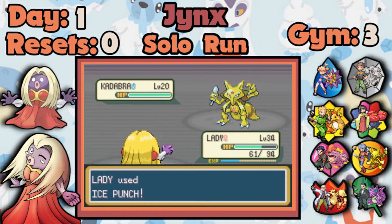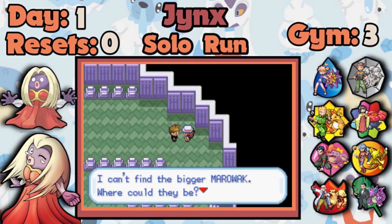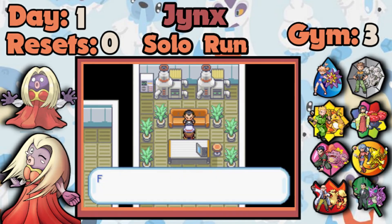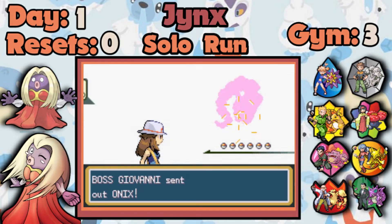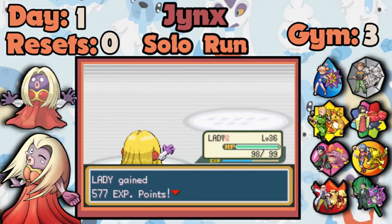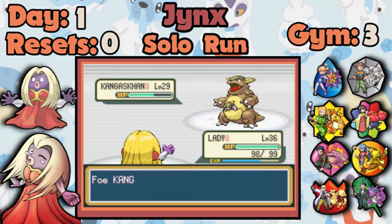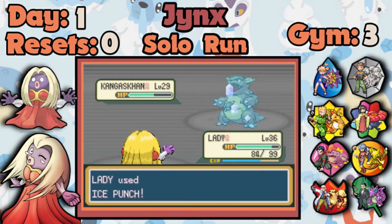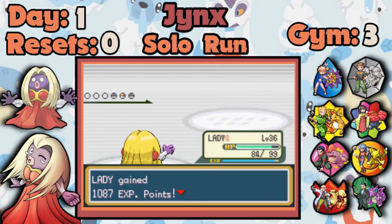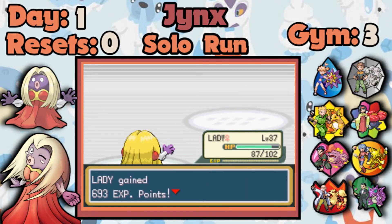If I had chosen Venusaur or Blastoise — well, Blastoise could be a problem until I get my Psychic TM. Until that point I'd have to rely on the horrible Mega Punch or the somewhat reliable Secret Power with a physical Attack of only 50. In a way, even choosing a type disadvantage in the starter selection I still get an indirect advantage, and that's really amazing.